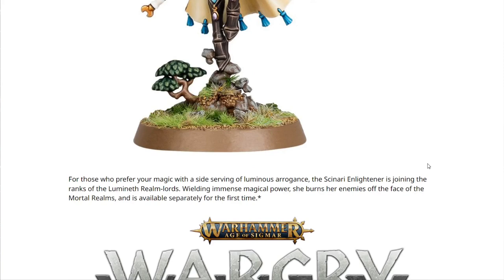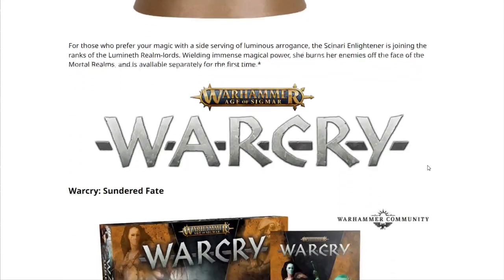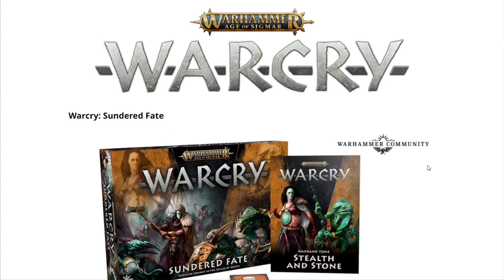For those who prefer magic with a side serving of luminous arrogance, the Celennar and Lightener is joining the ranks of the Lumineth Realm-Lords, wielding immense magical power. She burns her enemies off the face of the Mortal Realms and is available separately for the first time.